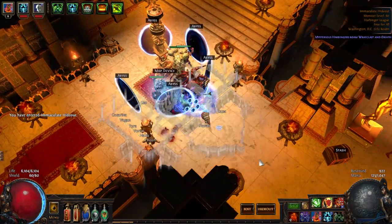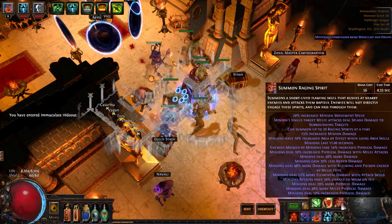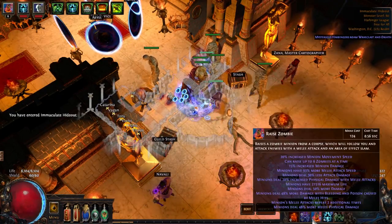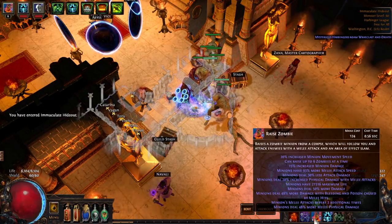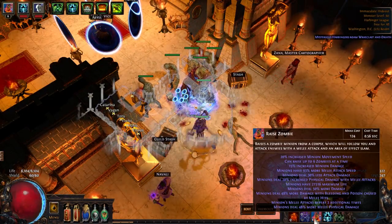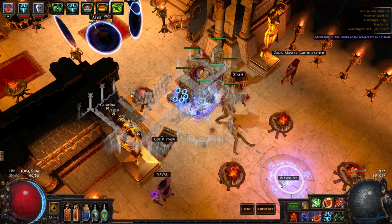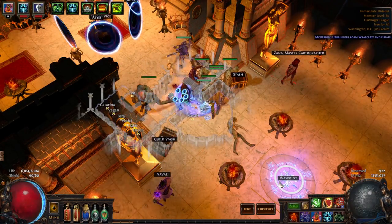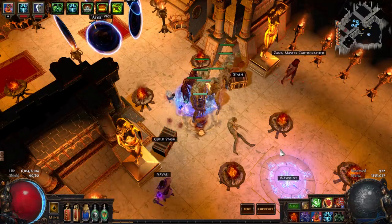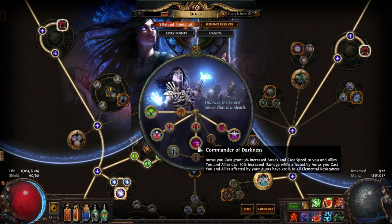It's basically just summoning a bunch of Raging Spirits, like any other SRS build you've seen, and then we have the Zombies to go with it. The DPS is in the millions. I'll have a Pastebin link below for what I did on Path of Building, but I'll fundamentally go through the basics of it.